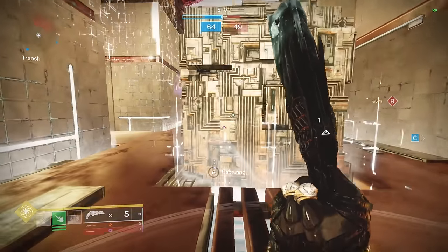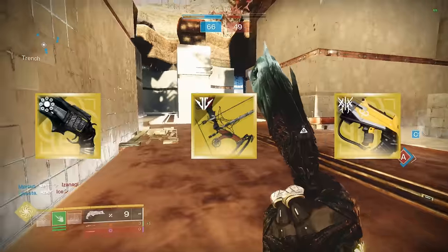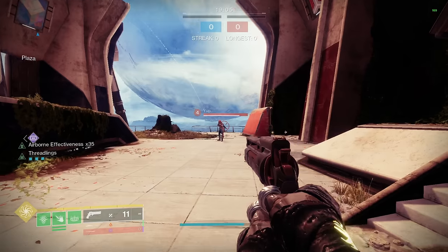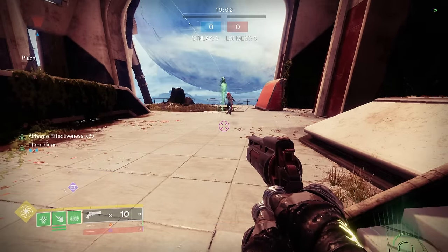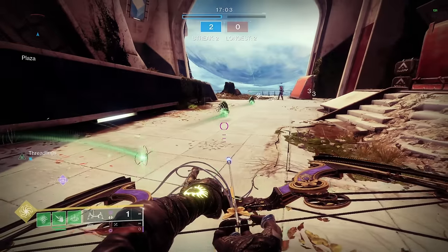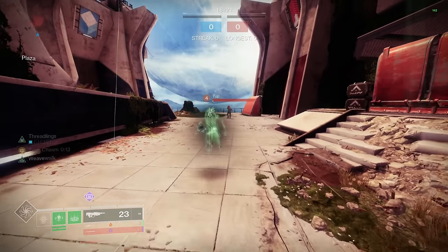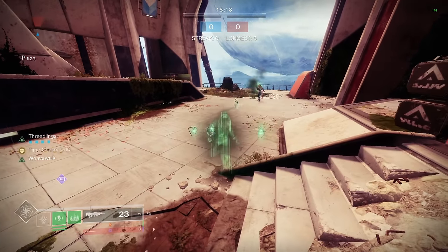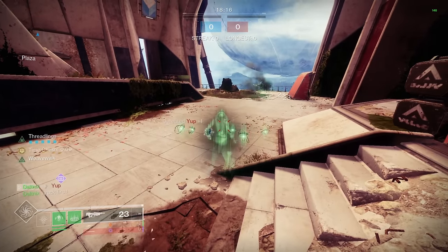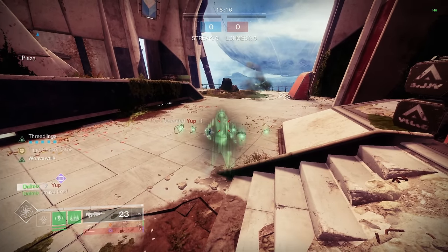There are three weapons that really shine with Strand Warlock: Thorn, Le Monarque, and No Time to Explain. Damage-over-time weapons like Thorn and Le Monarque are fantastic because normally one shot sends one Threadling off you, but one Thorn shot sends two, and one Le Monarque arrow — if you hit the poison — sends off three Threadlings, which is super strong for a bow. No Time to Explain got nerfed a bit, but while in Weave Walk the orb still shoots and sends off Threadlings — those Threadlings do about half damage and the orb does six damage, but it's still a good way to get chunk damage while the enemy can't do much about it.